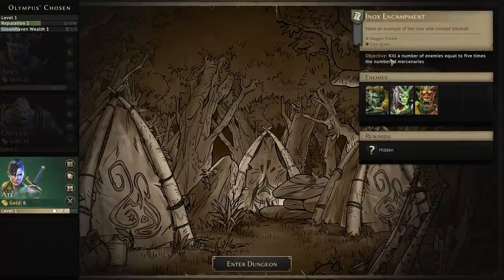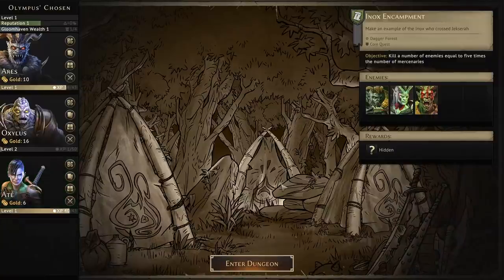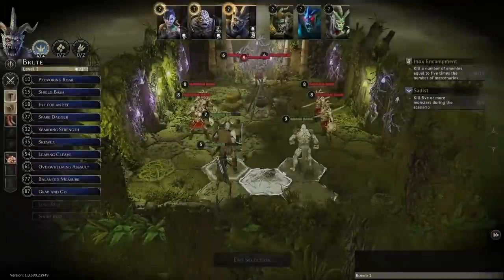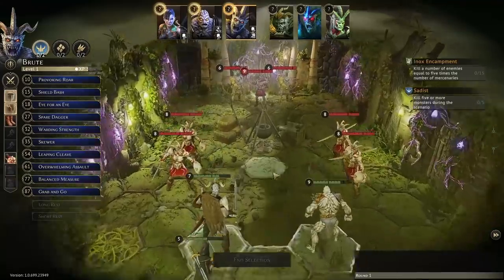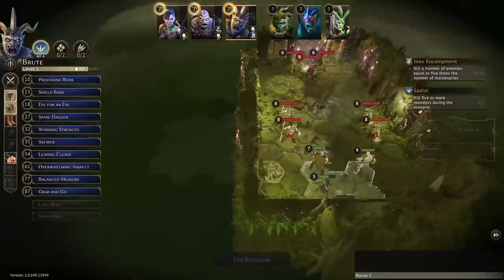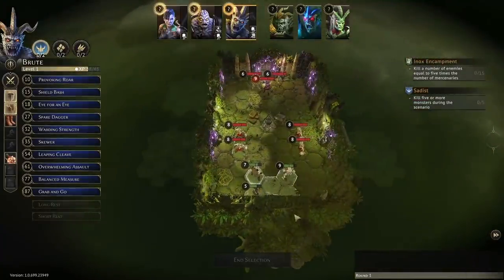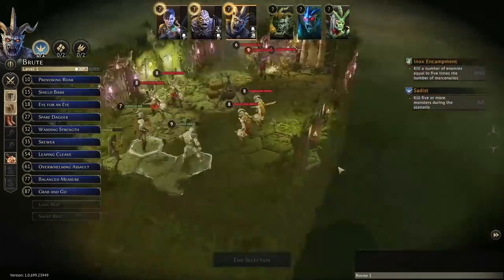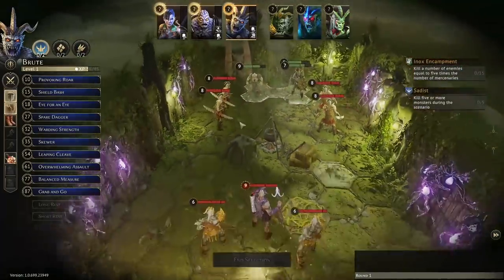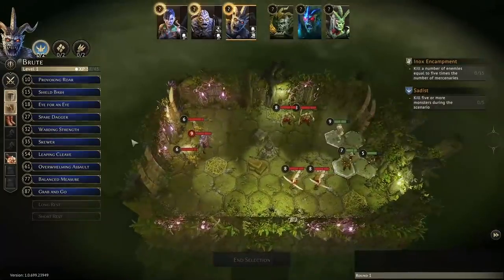Our objective: kill a number of enemies equal to five times the number of mercenaries — we have to kill 15 enemies. Round one: we've got this one major big room and then five small rooms off to the sides. We're basically in the middle of the camp, and these are the huts. We have hazardous terrain — something new for this campaign — which damages anybody who walks through it.